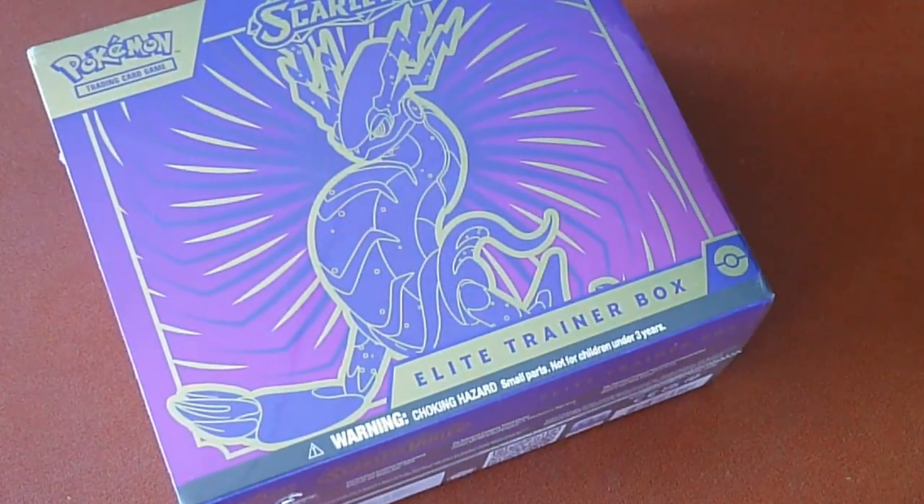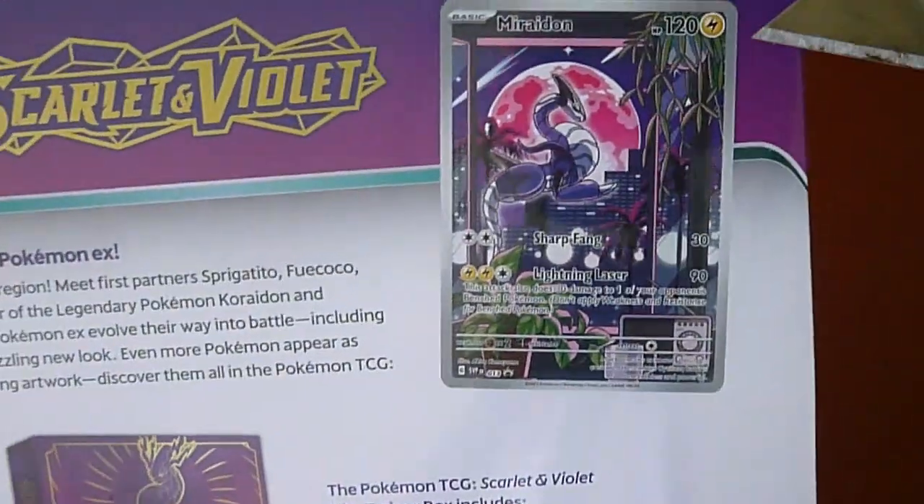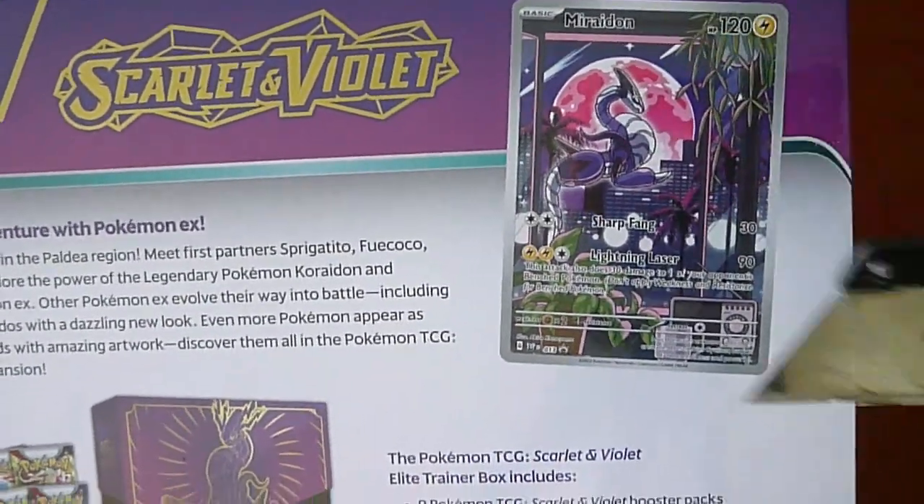Here we are with the Pokémon Violet Elite Trainer Box. We have Miraidon right here. We have a bunch of goodies that we're gonna get, as well as the Elite Trainer Box exclusive Miraidon Full Art. Let's open this bad boy up and see what's inside.